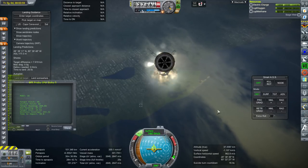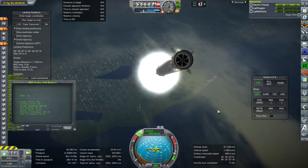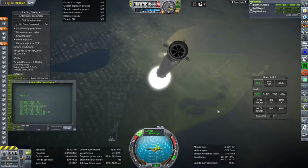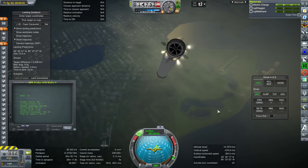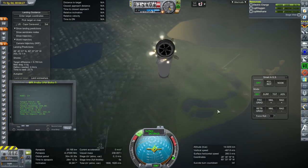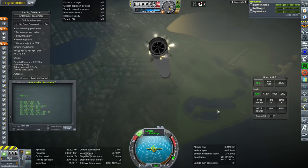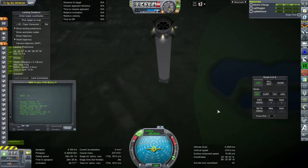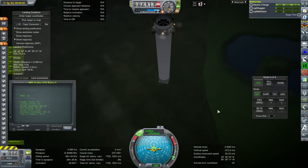Before you tell me how you saw somebody do it or did it yourself in stock, let me explain the differences. First of all, it is a larger planet — 10 times larger than Kerbin in one dimension. That means if you have an accuracy of within 50 meters on Kerbin, you're talking about within 500 meters here. And remember, it's 100 times the area: if it's 10 times in one dimension, it's 100 times in area.